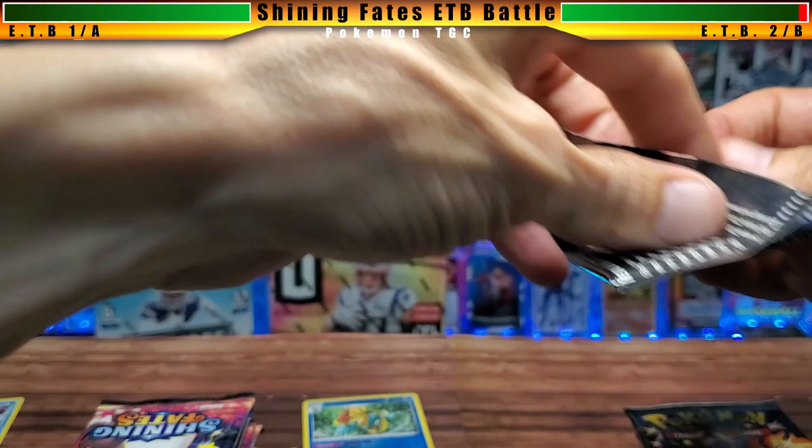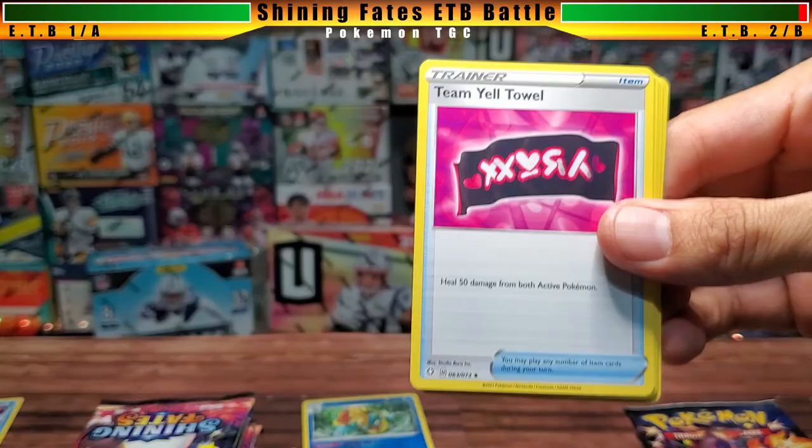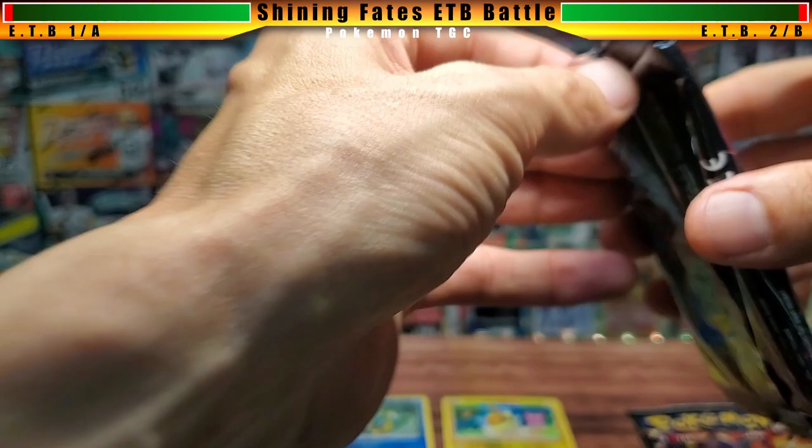We're going to have 10 rounds of battles, back and forth. Box two round one: fighting energy, Erotom, Cramorant, Team Yell Towel, a Shinx, a Horsea, Yanma, Morpeko, a Coughing, Morpeko reverse holographic, and a Volcanion. So we're tied — Volcanion to Volcanion. Round one is a draw.